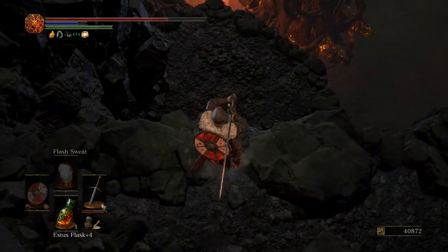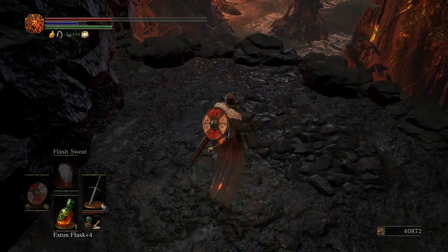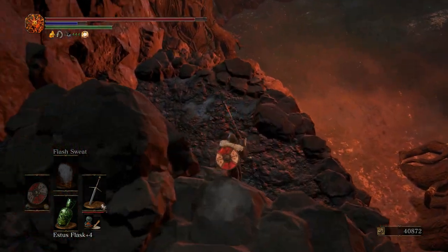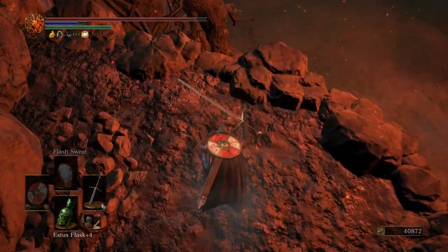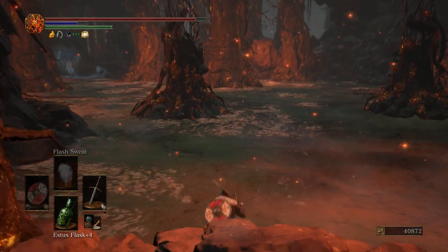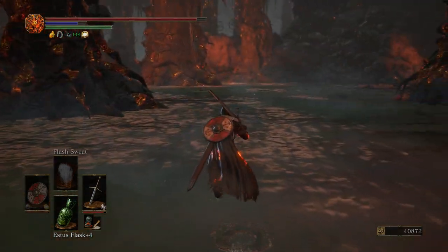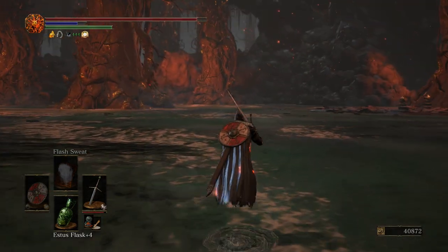What we're going to do is we're going to hop down, take a ton of damage — it's okay, that's the only drop that's going to damage us. The rest of them will be just fine to hop down from. And now we are back where we started in the Smoldering Lake — pretty cool, huh? And we don't have to worry about the Ballista.